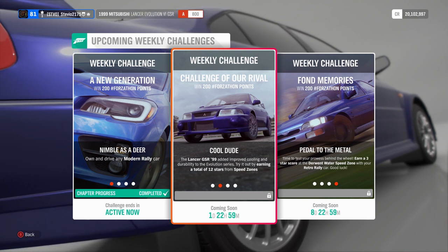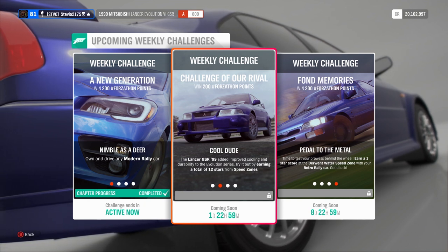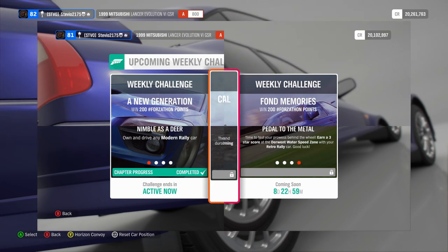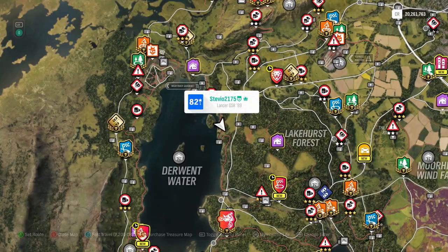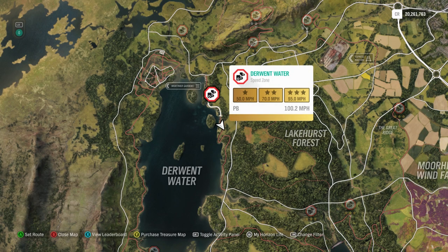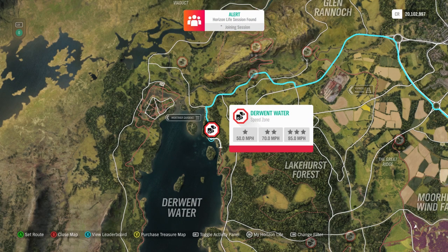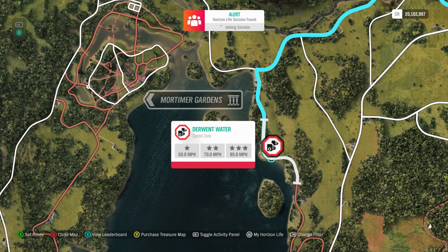For the next two weeks, we're gonna cover a little bit of both challenges, since we need to earn 3 stars at the Derwent Water Speed Zone, and we also need to earn a total of 12 stars in the next Forzathon event for Speed Zones. Go to your world map and filter for Speed Zones — make sure you don't get them mixed up with Speed Traps. The Derwent one is right near the lake, it is an off-road zone, and that is why the tune I made is for dirt racing. It's still really fun to cruise around with on the streets, but I don't necessarily recommend racing it on asphalt.